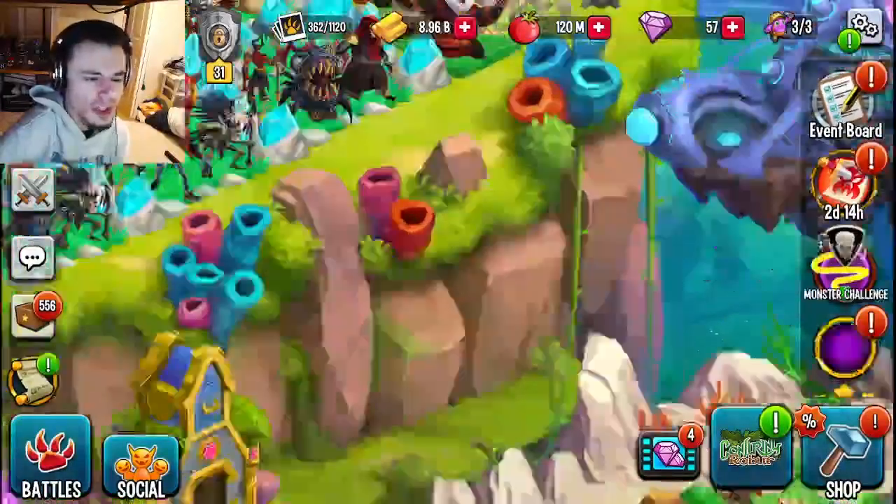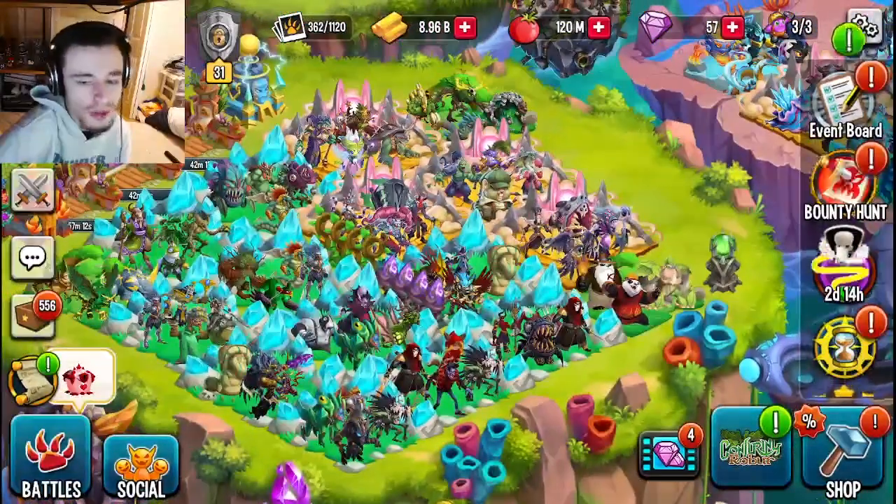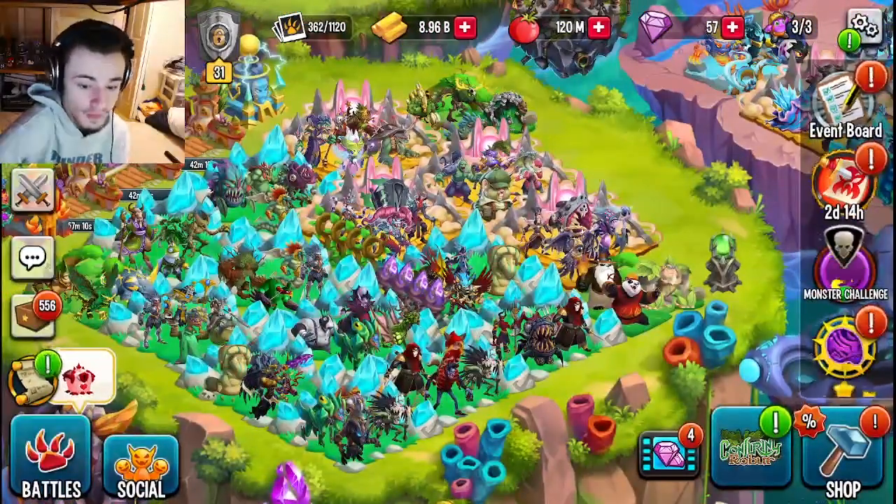They'll also be in Monster Wood eventually, so make sure to keep an eye out for that. Monster Wood will be right here on your screen, or if you're on PC it's on the bottom right next to the conjuring event.